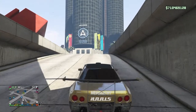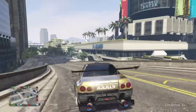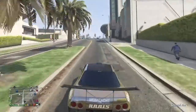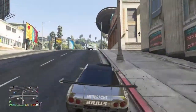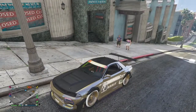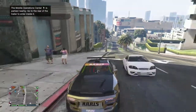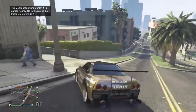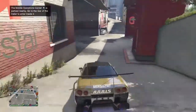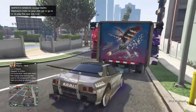Now I'm going to show you how to save it with the MOC. You want to call the MOC, and the second it arrives, drive your car in. It's going to say that it's full. Then you want to place over the car that's in there. Then drive it out and drive it right back in.